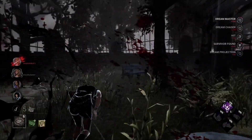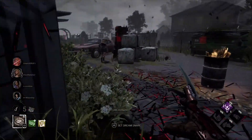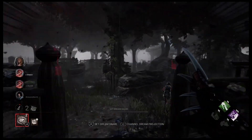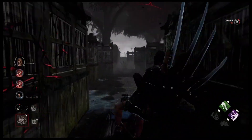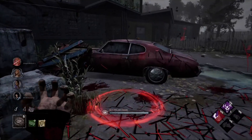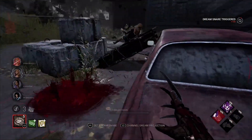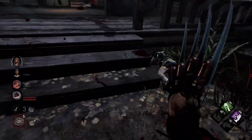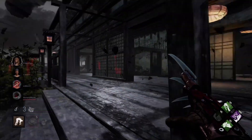Now let's focus on pallets. Survivors can time dropping a pallet on you just right to momentarily stun you. Being patient and letting them drop it while you're still at a distance will be much more beneficial than getting stunned. Think about what the survivor is doing with the pallet — are they planning to loop you around it to waste time? Time your chase to lunge at them with your attack while they're sliding over the pallet. Are you playing a killer that can place traps on the floor, like Freddy or the Hag, to gain a momentary lead? Consider all of these things while getting looped around a pallet.